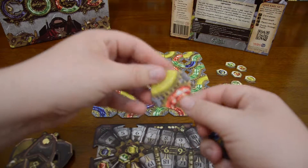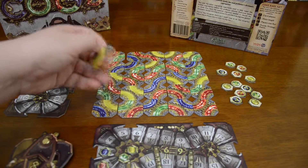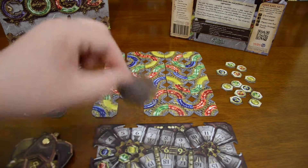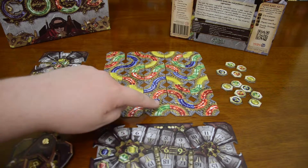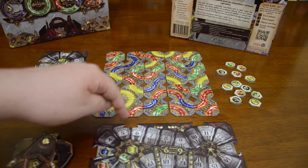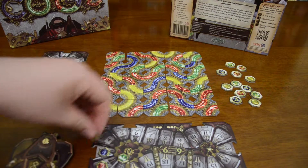There are a few things to remember when scoring. If you replace a segment with the same color and same orientation, you don't score points for that segment. So in this instance I would not score points for this red segment because it was the same orientation, but I will score points for the yellow — three points.